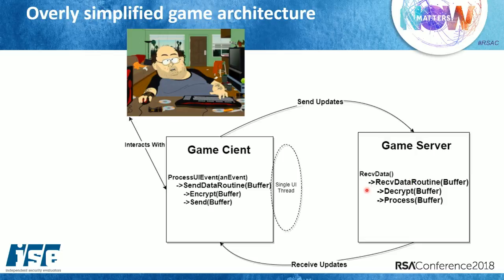For example, if we were talking about moving inside a game, the game client would say it moved north this many units. This gets sent to the game server, which then notifies anybody else in the vicinity — all the other players — that you took a step forward or whatever. It's pretty straightforward.